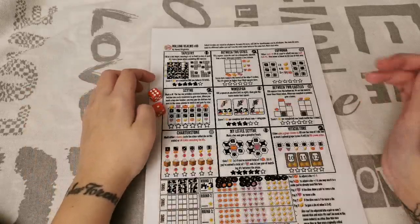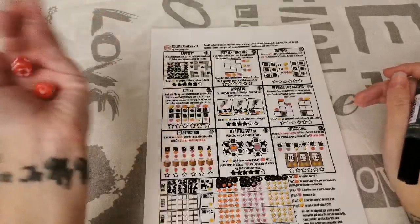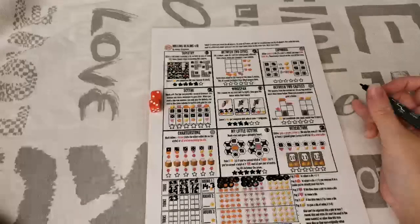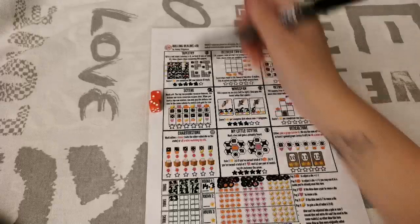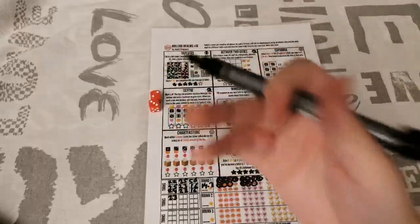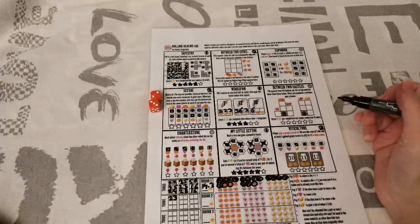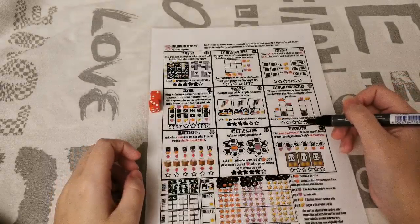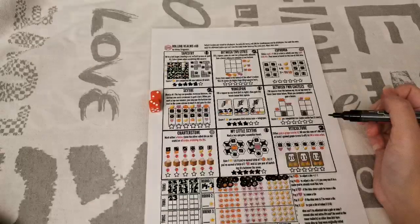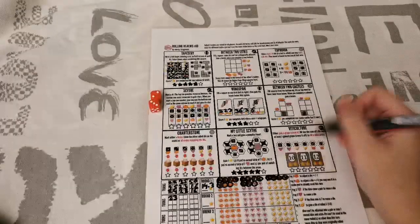Starting round 2 with a 2 and a 3. Remember the basic rules: one die per realm. I've seen people think they need both numbers to do something in a realm — that's not the case. I think I'll leave Between Two Cities for now. In Viticulture, the higher number seems easiest for getting to 10, 11, or 12, so I'll circle the 3 there and get a gold coin. The 2 goes in Sight for a pumpkin.